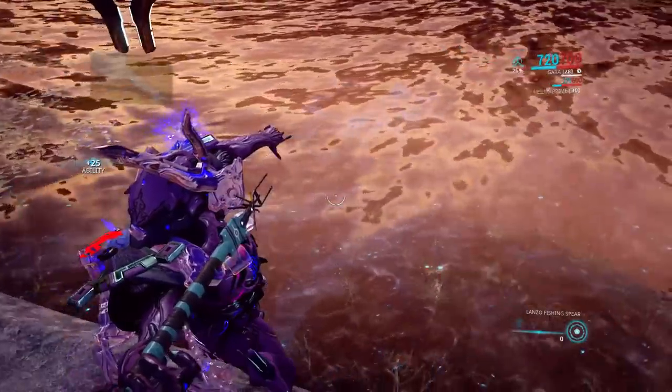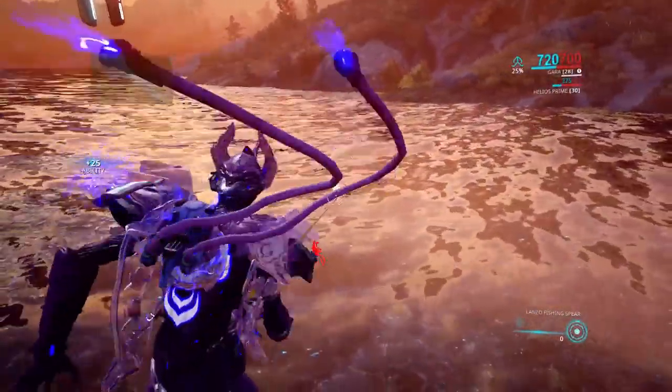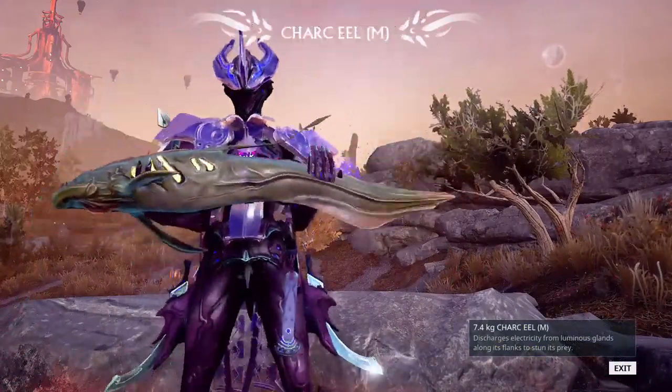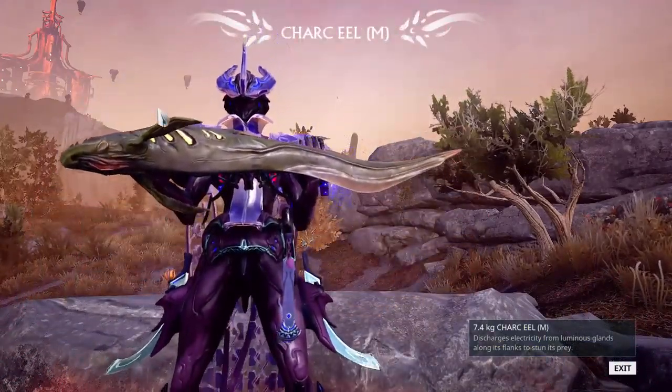Eventually you will be able to see their little fishy selves just casually moving through the water. Aim your spear at it — a little bit over, I usually do — and then throw. Catch yourself a fish. It's pretty easy, real simple for the most part.